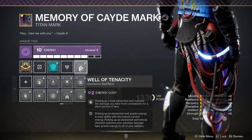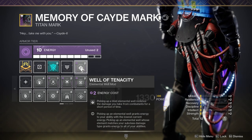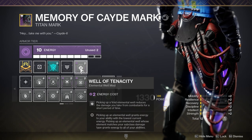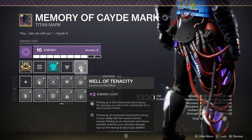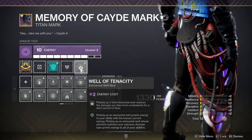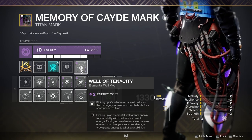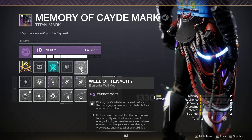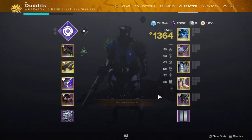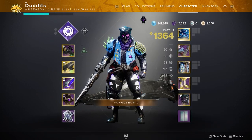Well of Tenacity - picking up a Void elemental well reduces the damage you take from combatants for a short period of time. This one synergizes quite well because if you're blocking you're going to have a chance of creating a well since you're getting kills, and then picking up that well is going to reduce your damage taken for five seconds. You could also use it the other way - running around meleeing stuff with the sphere rather than blocking - you're also going to spawn wells that way to get the reduced damage.